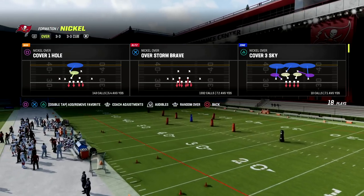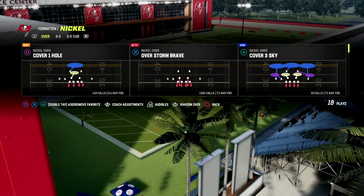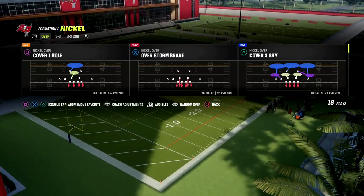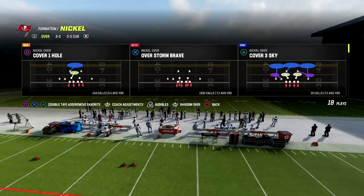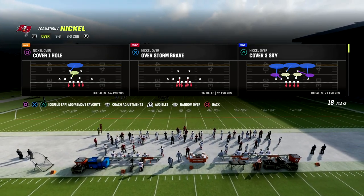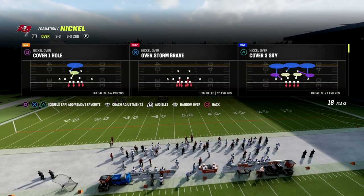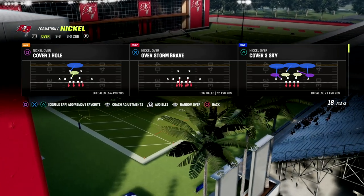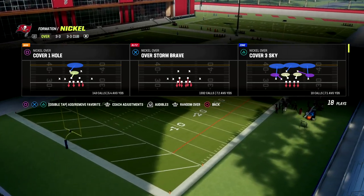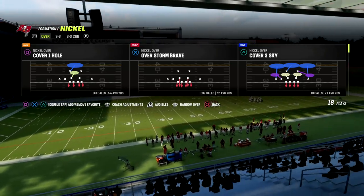Let's go over Over Storm Brave and how I like to run this defense from a universal setup. Man coverage is still the meta and it's going to be meta all year, but there are some other things we can do from a zone coverage perspective. The alignment you get out of Nickel Over is fairly superior to any other formation in the game, just because of its ability to match up well from a man coverage perspective while also giving you the power to send a lot of pressure at your opponent.